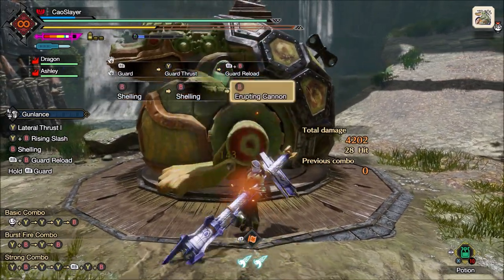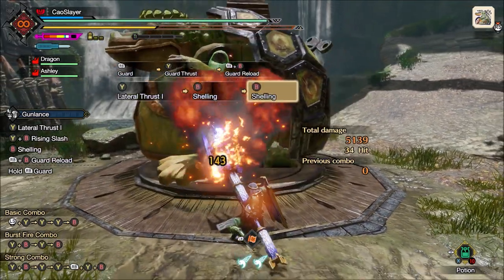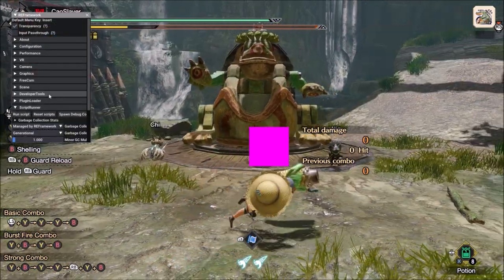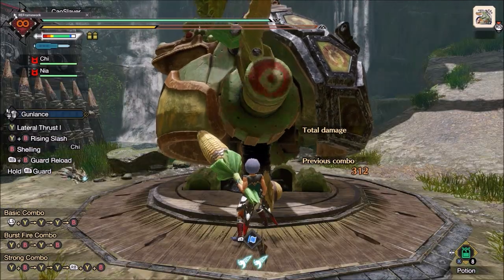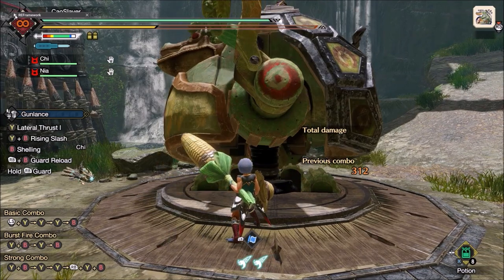Reverse Blast Dash has 0.63 seconds of total invulnerability — almost two thirds of a second. For reference, a hop without any Evade Window is 0.13 seconds, which is nothing at all, and with Evade Window 5 it becomes 0.27 seconds. Reverse Blast Dash gives you two and a third times more invulnerability than Evade Window 5.